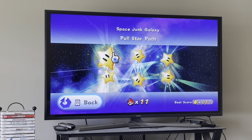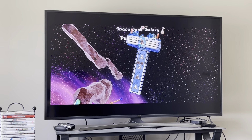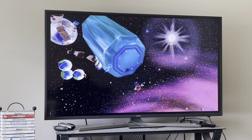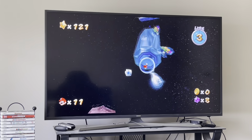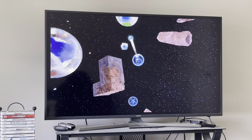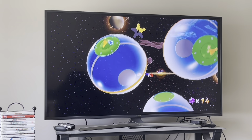Number 5 on my list has to be Space Junk Galaxy from the Fountain Dome. The reason this is number 5 is because Space Junk Galaxy is just really, really peaceful — it makes you want to go to space for real due to its peaceful atmosphere and relaxing design. All you're doing here is going from pull star to pull star, and it's just really, really chill and easy to play while exploring around the universe.